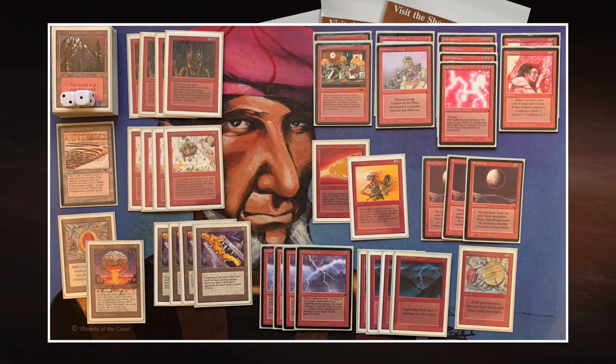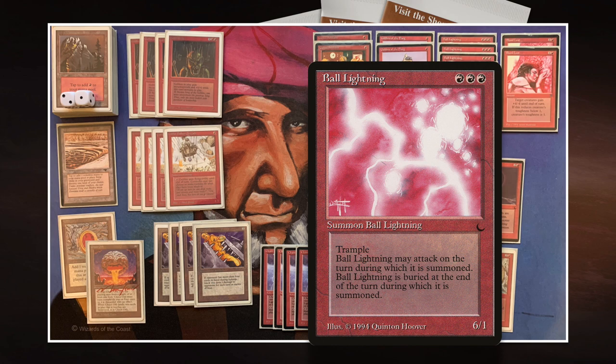Then I was thinking: if my opponent doesn't have Maze of Ith and I've got a lot of red mountains... wait a minute, I can play with Ball Lightning! So I decided to put four Ball Lightnings into this deck. That's also why I've called it Goblin Ball. These four Ball Lightnings — I'm going to turn them sideways. And I had to put in Blood Lusts. I just think it's the coolest idea to Blood Lust my Ball Lightning and have 10 trample damage coming at my opponent.